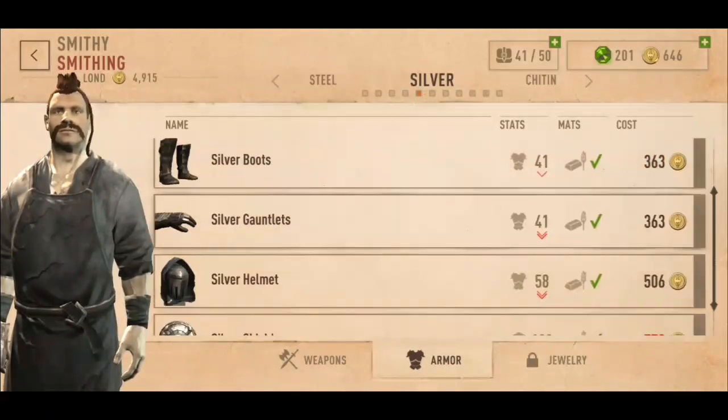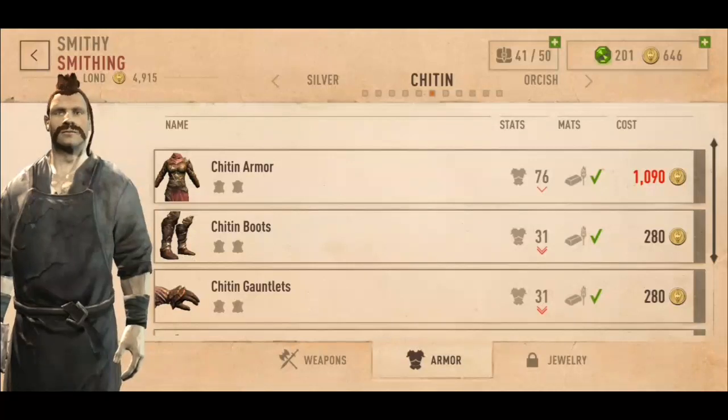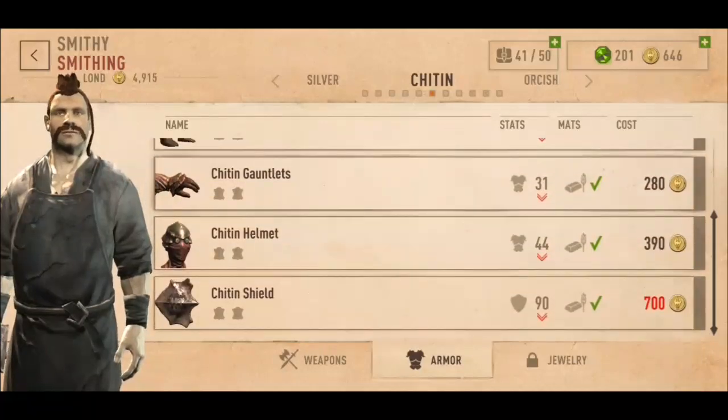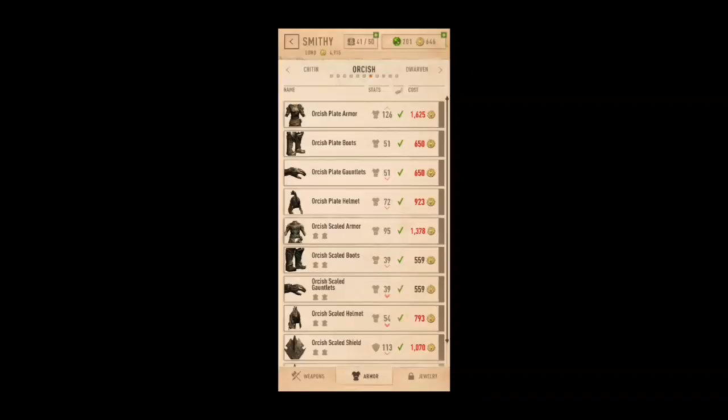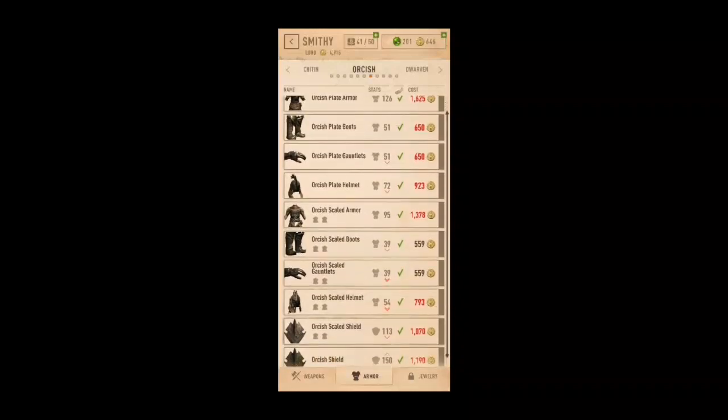Silver armor has a high armor rating for early on. Chidden armor increases your magicka regeneration and protects you against poison. Orcish plate armor is the more armored variant of the Orcish set, and it has no special resistances or bonuses.